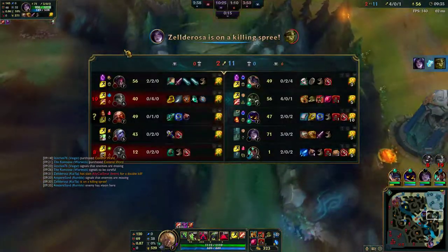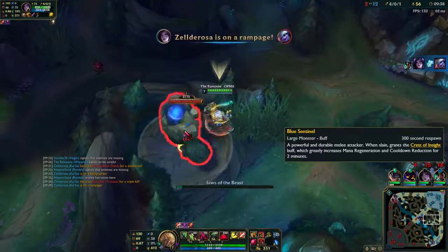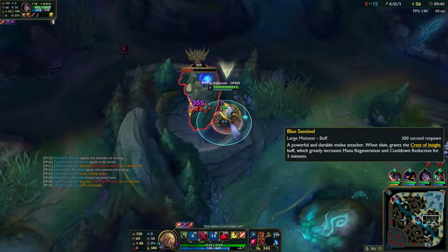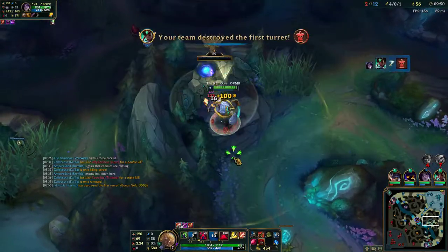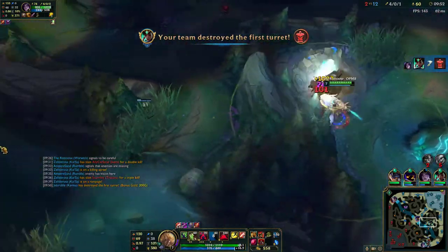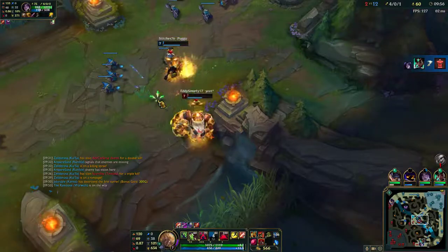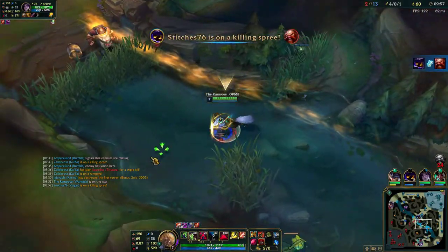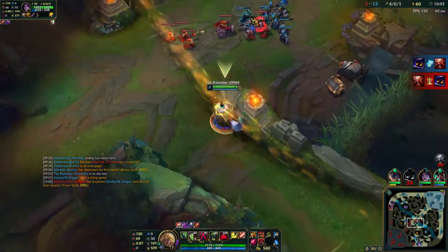Ivern is zero and four. I have such harsh feelings towards Ivern because if you're not ahead, you're just a hindrance to your team — you don't do damage, you just put shields on people and hope they can win. At this point I'm just going to go help Vegar who's getting into a teamfight. Ping that I'm on the way. He got the kill — nice job.